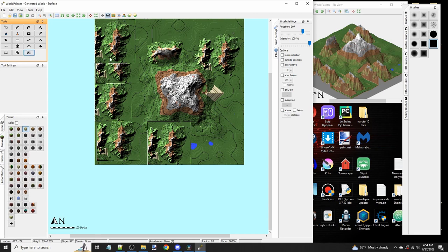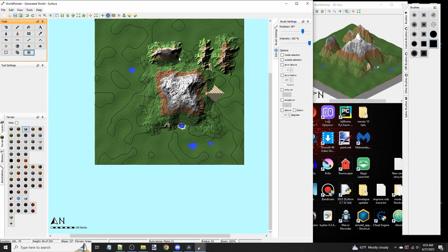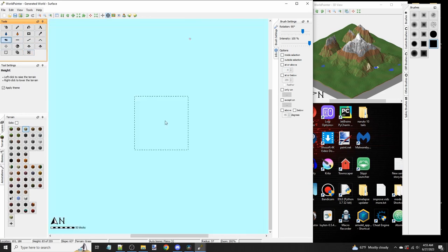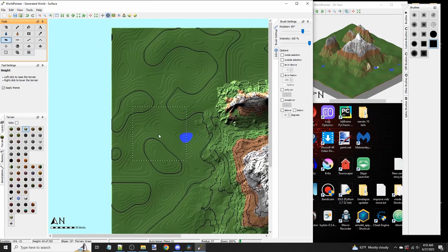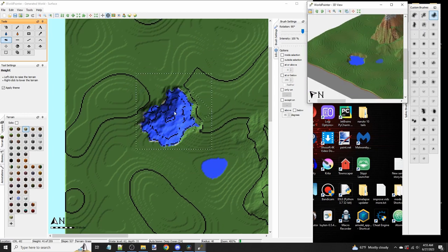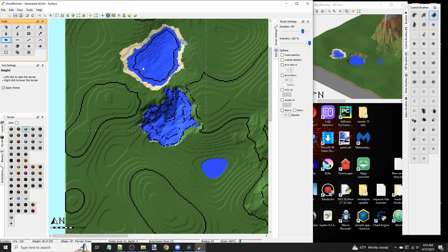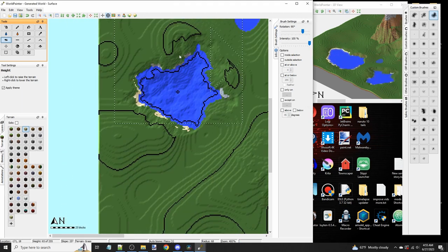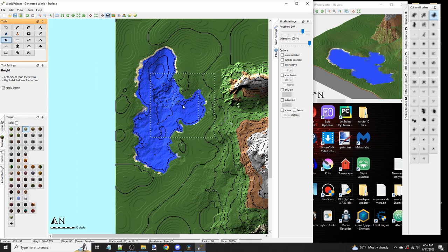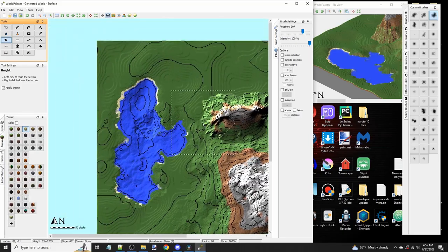Now we're going to talk about fluids and water, which I've been saving for last. Fluids are very important — if you don't understand how they work you can end up ruining your whole map with floating water blocks or flooding your entire map and making it a pain to fix. In World Painter you can't just place water; it's more of a water level that you set. When you make a map, by default it's 62. If you lower the terrain below sea level it will start covering it with water. You'll have to use the sponge or the water tool to change this.